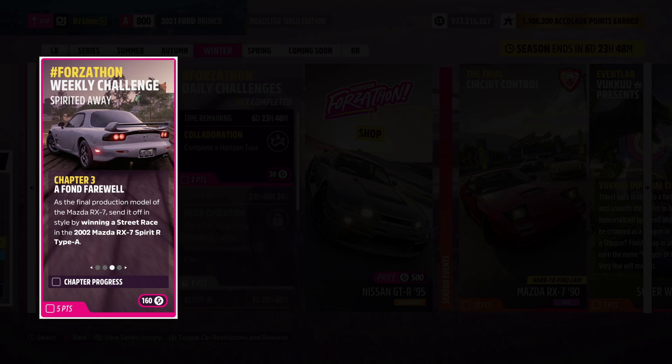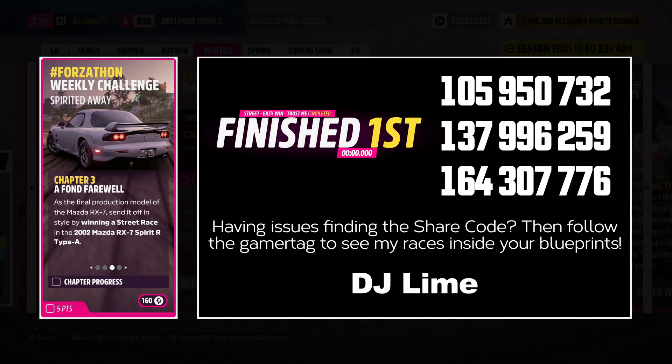For the third challenge, you win a street race event. For each type of race, you locate purple icons across the map. You have two options: either run the races that Playground has created, or use custom Event Lab tracks that could be completed within seconds if you're short on time.